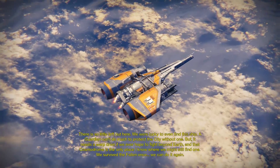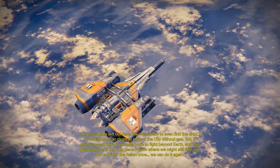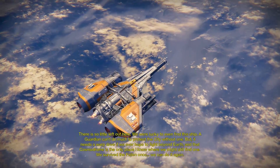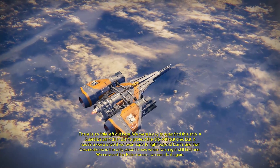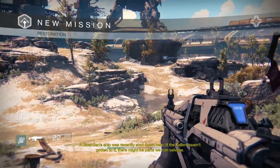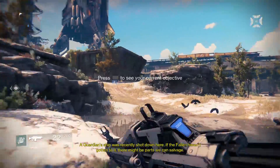There's so little left out here. We were lucky to even find this ship. A guardian can't do much to protect the city with that one, but it needs a warp drive if we ever hope to fight beyond Earth. That Cosmodrome is the only place I know where we might still find one. We survived the fallen once — we can do it again. A guardian ship was recently shot down here. If the fallen haven't gotten to it, there might be parts we can salvage.